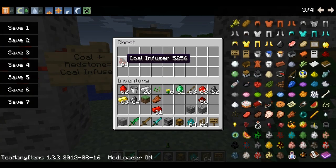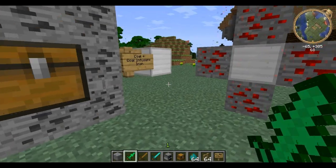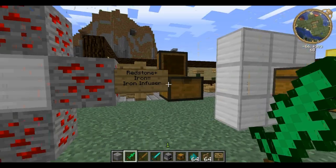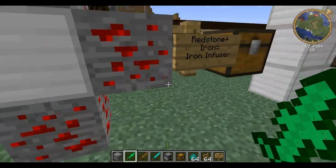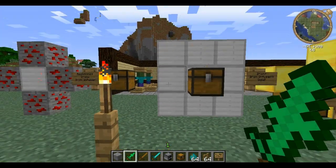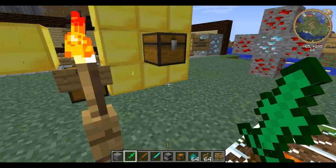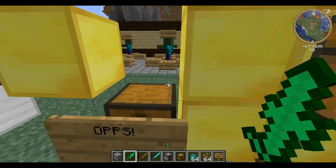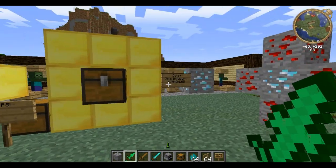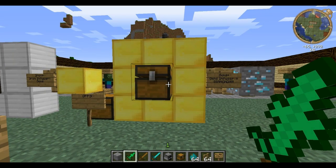When you surround a coal infuser with coal, you get iron. Now this is where it starts getting good — the iron infuser. You only need one piece of iron instead of five, so that's pretty decent. And then you surround the iron infuser and you get gold! I actually forgot to make the gold infuser, but as you can guess — gold infuser! Very simple.